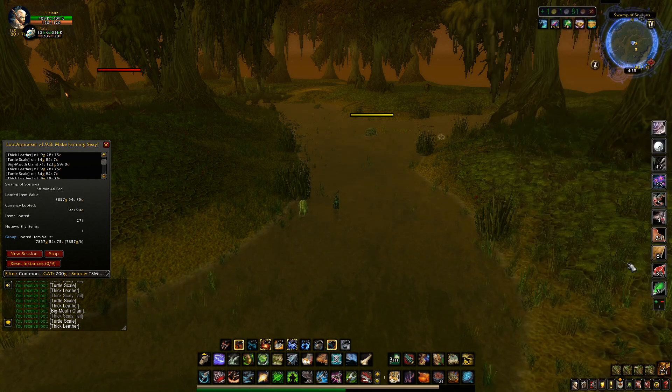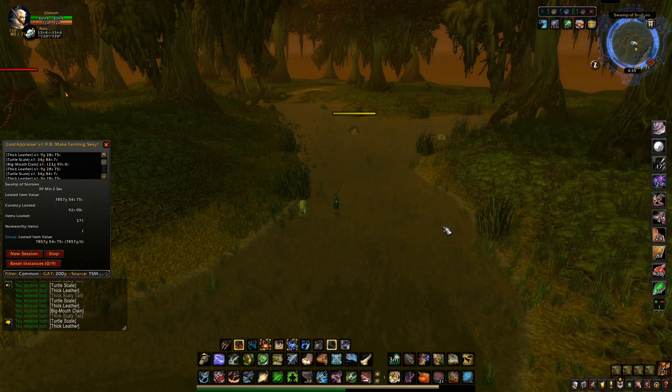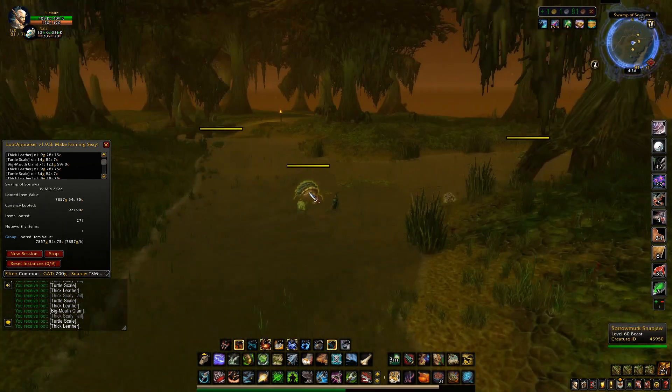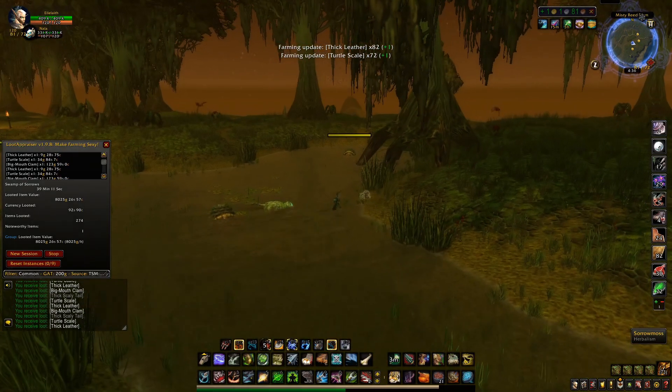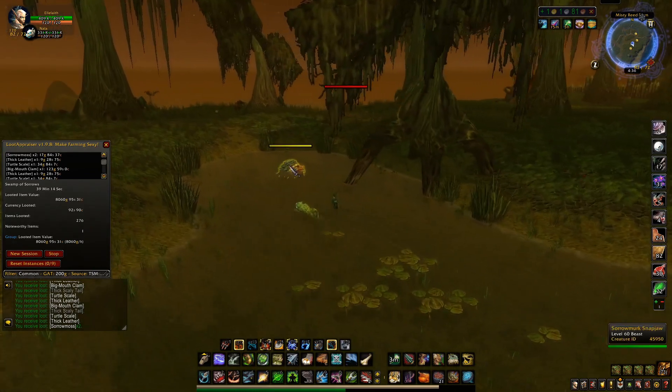Right now with my Rugged Leather and Thick Leather from Sunken Temple I can't seem to keep it on the auction house. Minimum buyout is 9 gold on region, 8 gold on my realm at a 0.37 sell rate. Good luck with this farm — I hope you enjoy these mini locations. I really enjoy utilizing my time efficiently and farming more than one material.